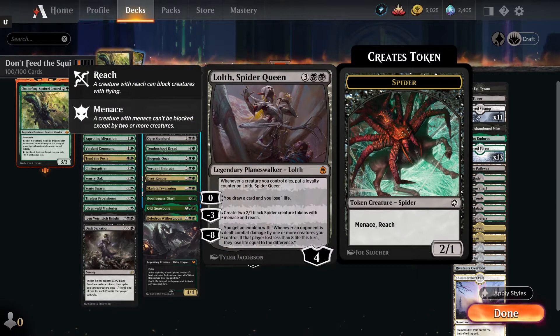Lolth, Spider Queen — three black black, four starting loyalty planeswalker. Whenever a creature you control dies, put a loyalty counter on her — and a lot of things are going to die in this deck, so that helps. You can pay zero to draw a card and lose a life. Minus three creates two 1/1 spider tokens, which you'll get squirrel tokens to go with. Minus eight gets you an emblem where whenever an opponent is dealt combat damage by one or more creatures and they lost less than eight life that turn, they lose life equal to the difference. That's not really going to matter much in this deck.